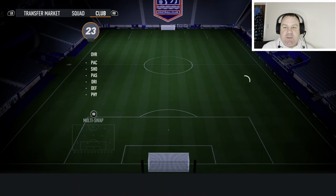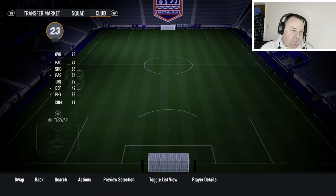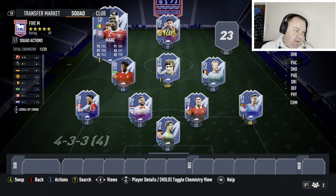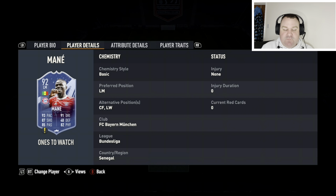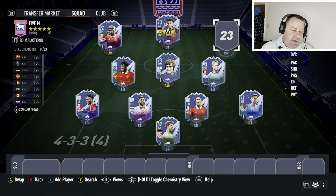That leaves us with two wingers. The first on the list is Sadio Mané. There are two 92-rated versions here — I'd go for the Ones to Watch version in case he gets an upgrade. Mané is about 600,000 coins and you know what you're getting: absolutely electric on the ball, so quick, good finishing, good stamina. Although he needs to start on the left, you could play him on the right or at CAM.